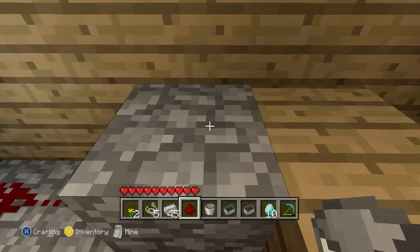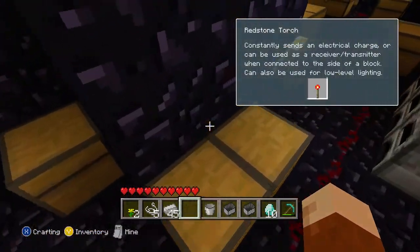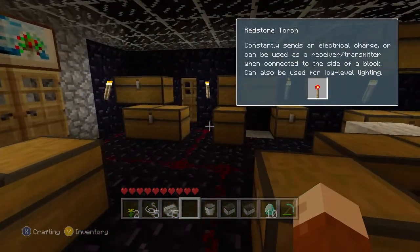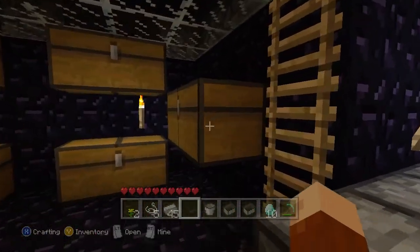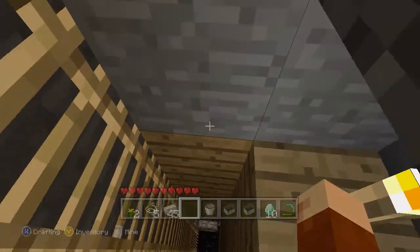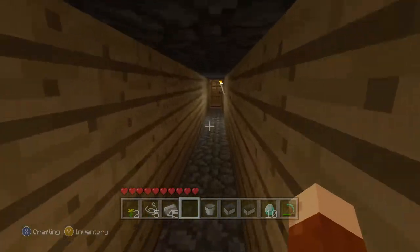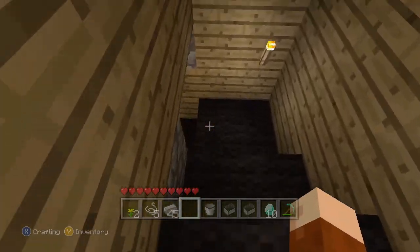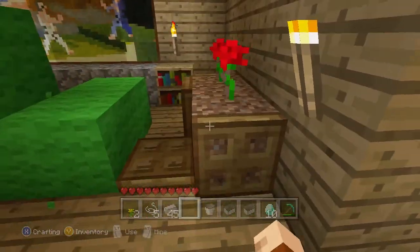I just updated it to this version so I could change my skin out of just Steve. Here's the first structure — it was just a hole and then it was turned into the storage area. Then it leads into my other house, which I just dug up, went over here and tunneled my way over to a new location, which goes to the other side of the hill.